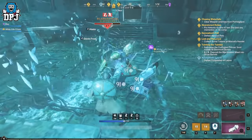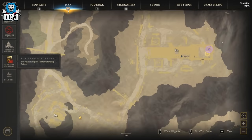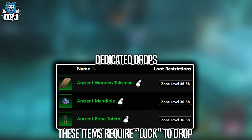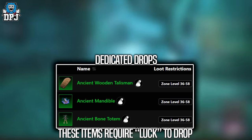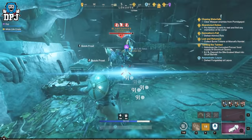Next up we have the Blade Dancer, who is a level 47. This dude is located here on the map. He's on a 1-minute spawn timer and his dedicated loot you can see on screen now. For a level 47 enemy this is a super easy kill. You will have to take out enemies to get to him but once you do, you won't be bothered in the final room. His dedicated loot also seems to require luck on your gear for these to drop.